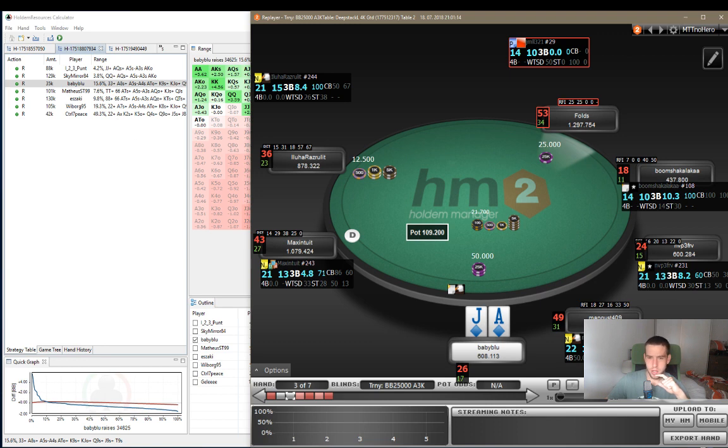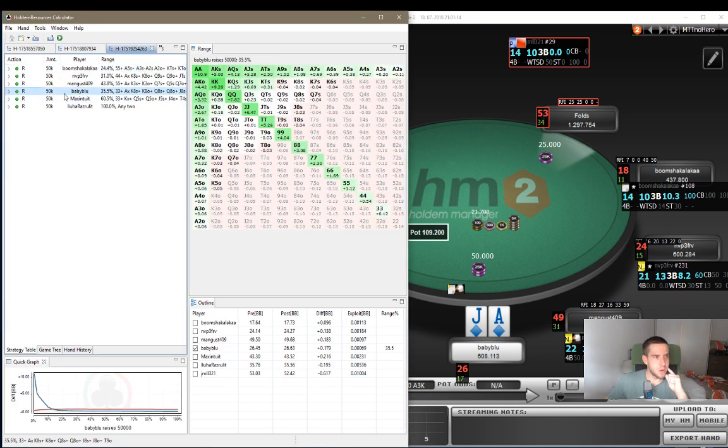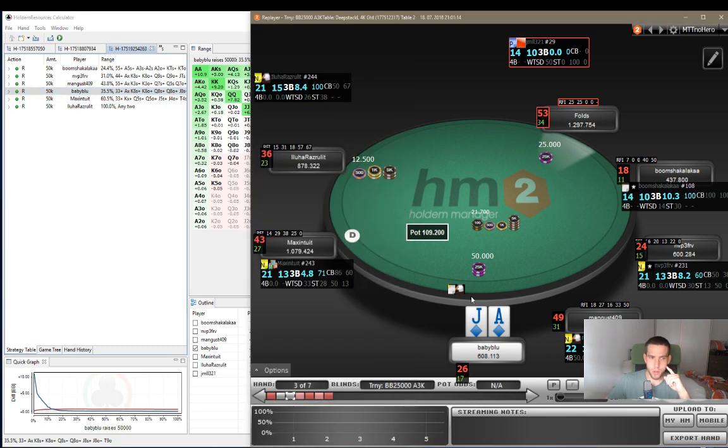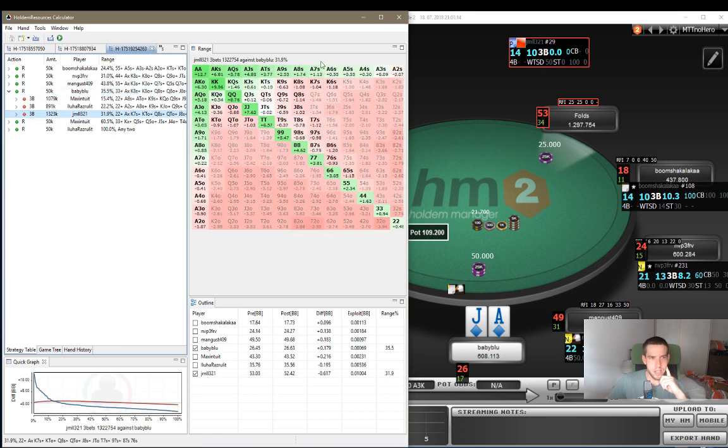Let me find which hand that is - 263. Let's find the situation here. As you can see, we open with a min open, and we should be opening around 35%, which is totally fine in the cutoff. And let's say the big blind jams. As you can see, all the suited aces are really profitable, and jack suited is hugely profitable.